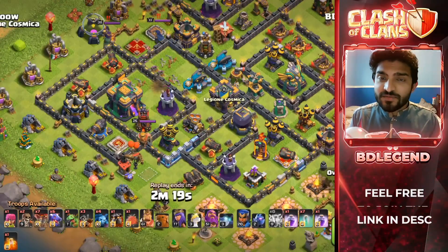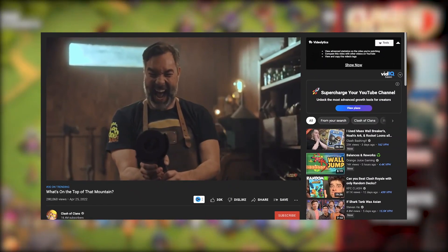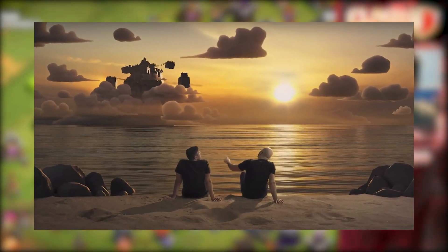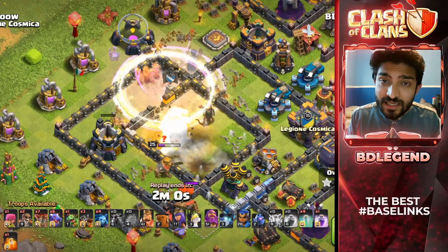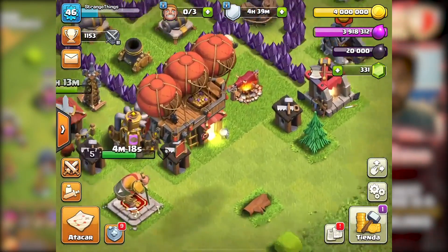Clash of Clans has already uploaded a video on their channel where developers — Darian and somebody else — are speaking about this mountain in the air and then talking about using an airship to actually get there. This airship looks like three balloons put together, and people are actually seeing it in their base. This is not a leak — a lot of people have already seen this and they're posting it all over the Clash of Clans Reddit.